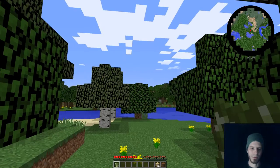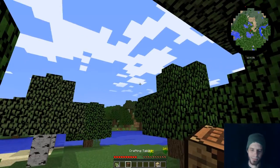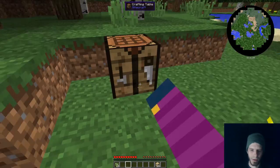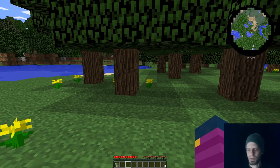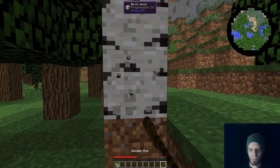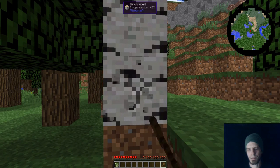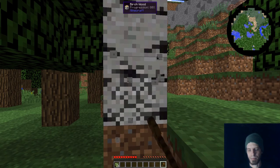Hello everybody, welcome back to another Mixed Artist Let's Play. I had a little bit of an issue with my Test Pack Please Ignore map, unfortunately. I loaded into the game and decided I was going to move everything around — specifically the Mechanical Infuser. After I tried to move the wire connected to it, my entire game crashed out of Minecraft. I loaded it back up through the launcher and my save file was completely erased.